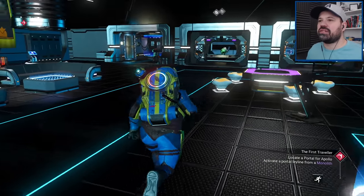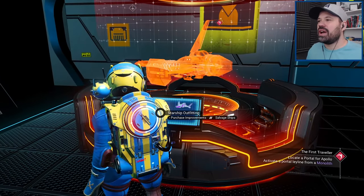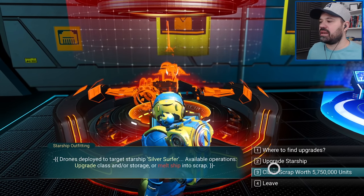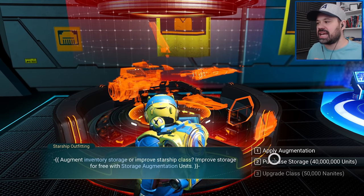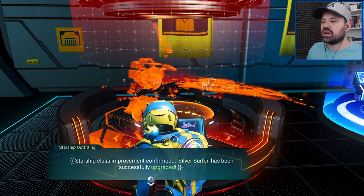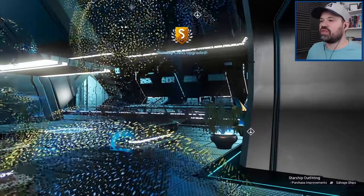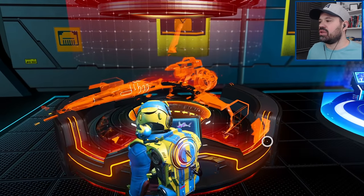Before we upgrade its cargo, we're going to upgrade the starship's class — going from A-class to S-class. Starship class improvement confirmed! Now we have an S-class Silver Server fighter starship. Beautiful and sexy — there we go.